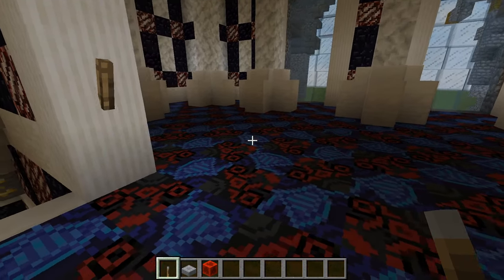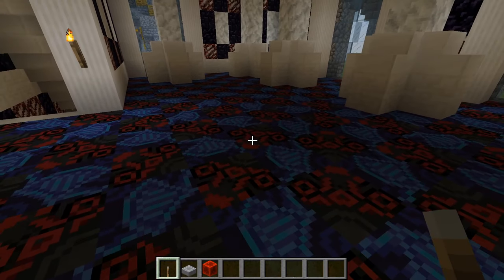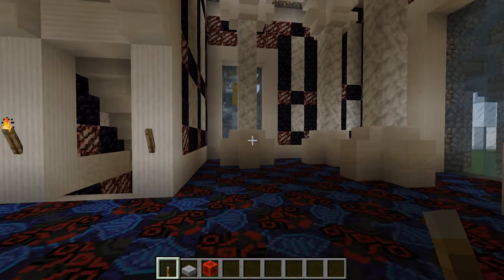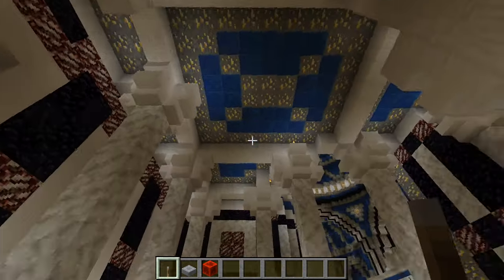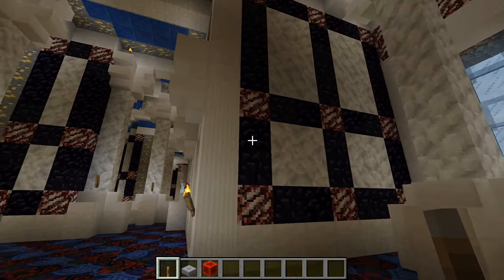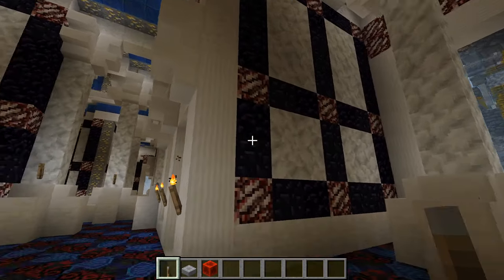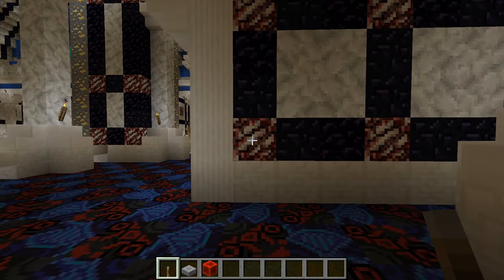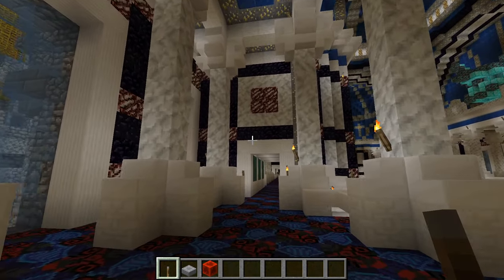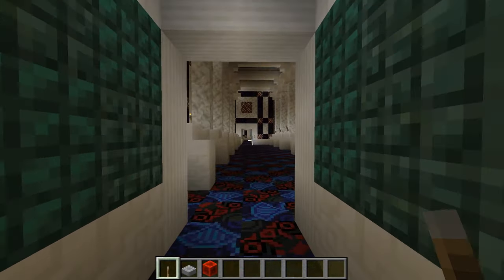If we go up to the second level, we have a change in the floor — we didn't have enough room to put a double layer floor with the glass. We just put a random pattern of blue and black glazed terracotta up here — these are the glazed blocks, very good for Roman mosaics. That's also why I use the nether quartz and the gold ore: it's kind of like gold-inlaid mosaics and imperial porphyry marble with the nether quartz.